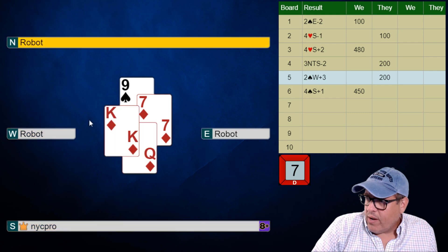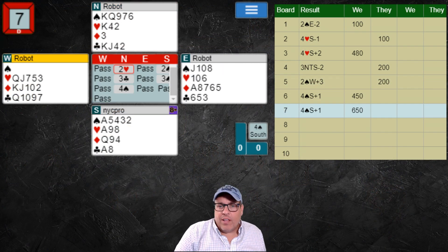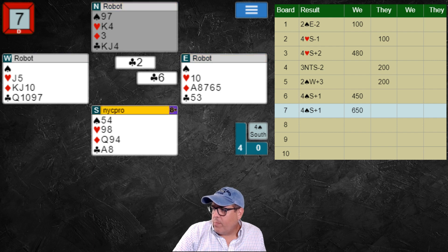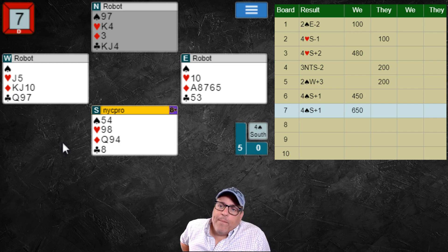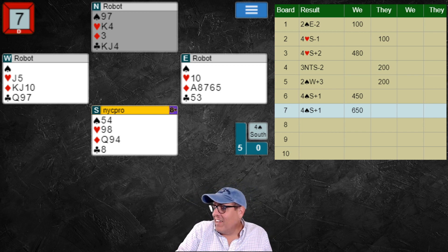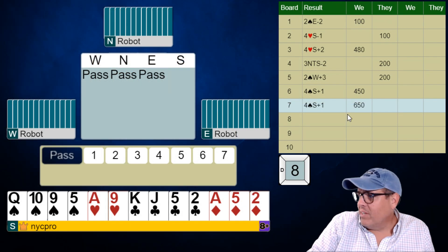I think I might have skipped a trick — in my effort to explain things, I think we should have taken the club finesse because I always get a pitch there either way. This was a leak on my part. Here's what I mean: when we get to this point, we draw three rounds of trump. When I play a club to my ace and then low towards dummy — if it goes low on my left I should play the jack. If the finesse loses I still get to pitch a heart, but if I could have ruffed it out I could also do that. In hindsight I wish I'd taken the club finesse because it was on, but the line I took was working too, so I'll take it.